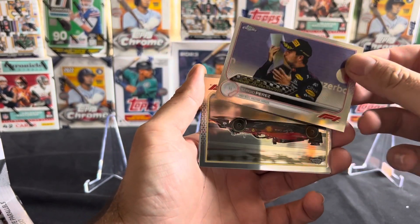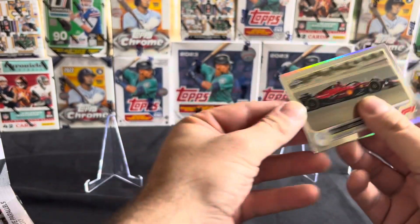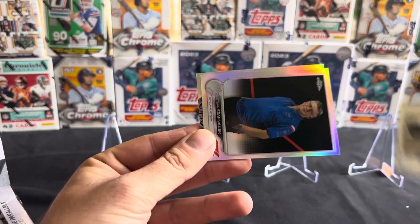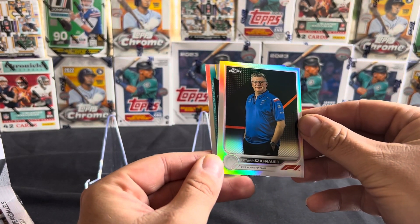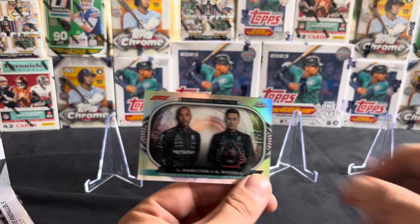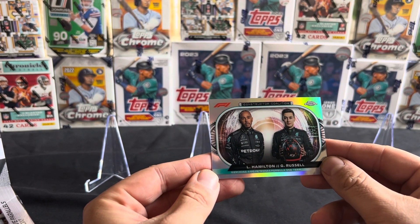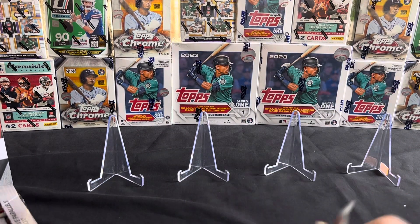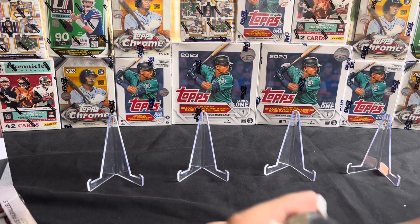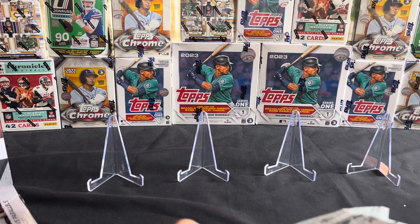Starting off, got Sergio Perez Azerbaijan win, then we got Charles Leclerc's car. Got one of the team principals here from Alpine, then we got the Constructors card for Mercedes. These cards are pretty cool — we got some wave variants on them.